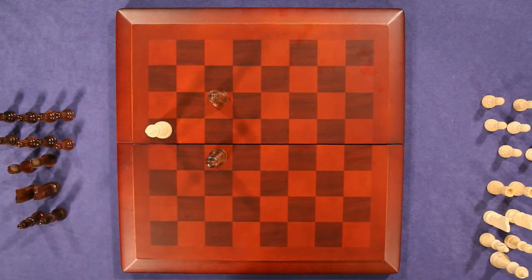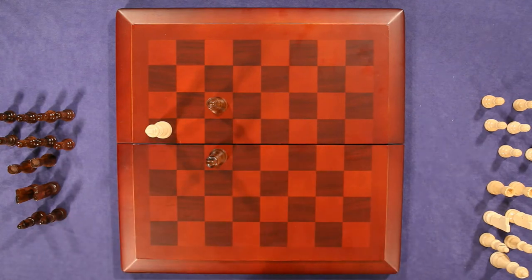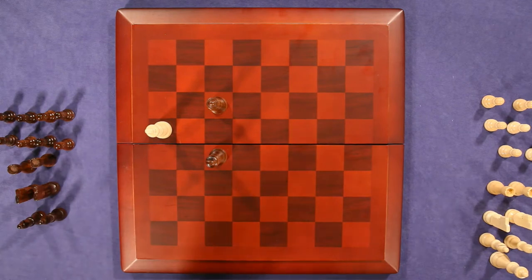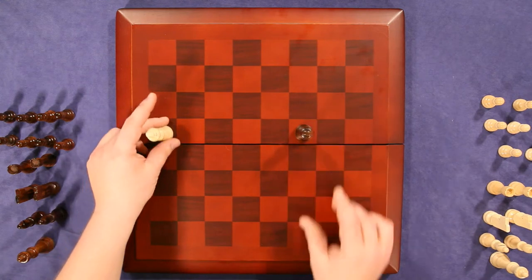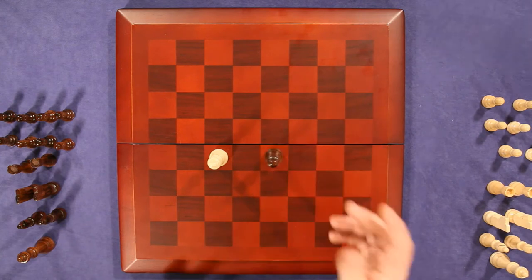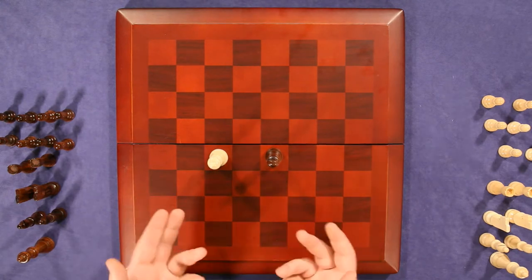It doesn't matter what else he would have on the board — if he could move something else, that would keep him out of it, but in this scenario he has no move. His turn can never happen. That's a stalemate. Another scenario: if you're down to just your kings, neither one of these pieces can get close enough to put the other in check because they'd put themselves in check. If you both only have your kings, it's a draw — they can make faces and fling insults, but they can't actually get to one another.